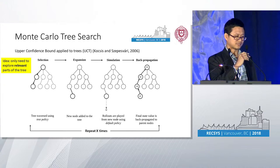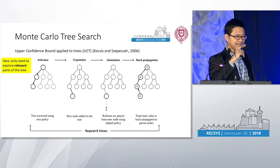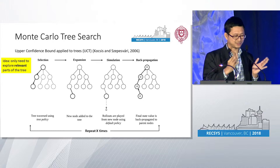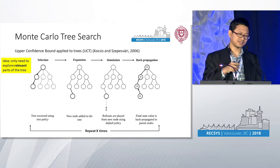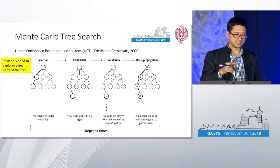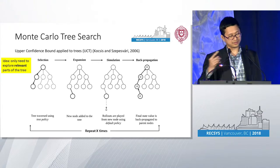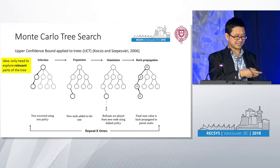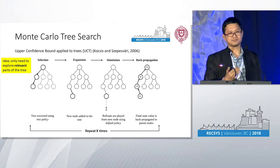There are four steps. Selection traverses from the root node to the frontier of the tree. Expansion selects one node to add to the tree. Simulation then plays out the rest of the game until a leaf node is reached, where you get a reward. That reward is propagated back up through the tree. This process is repeated for a set number of iterations, which you configure before running the algorithm.